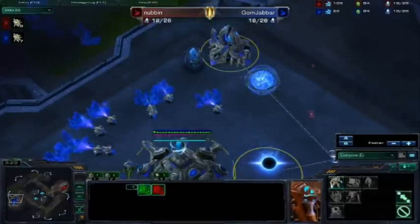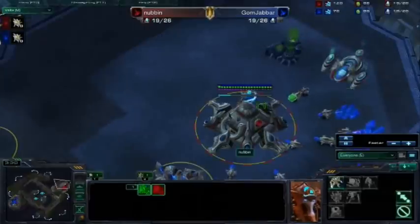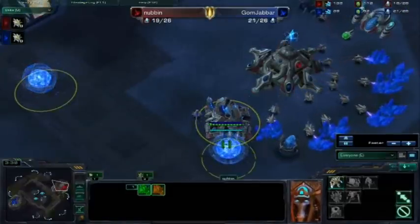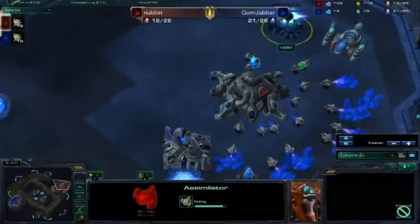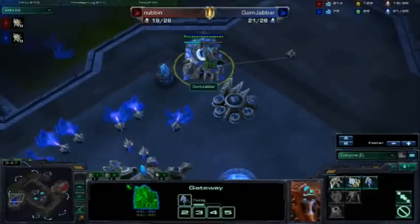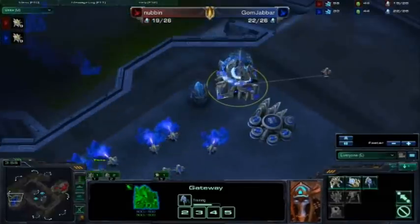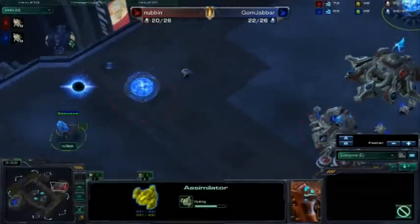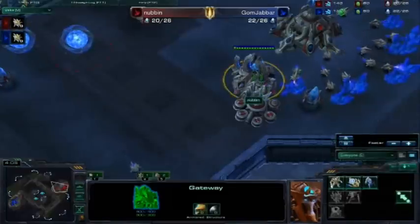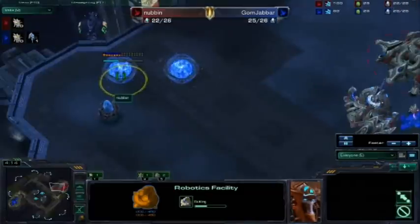I go two gateways before any units — this is for my three-stalker rush. My opponent's actually doing the same thing, which is great. I notice he actually takes his second gas a little early. I don't usually start until after my stalker gets started, but it's not a big deal. And now I spot this really quick robo before any units at all. I think that's a mistake by Nubbin, and that is probably what cost him this game.